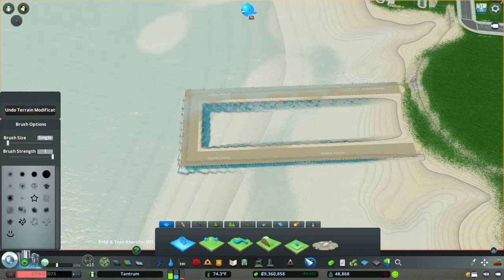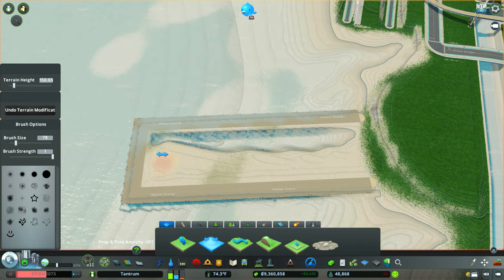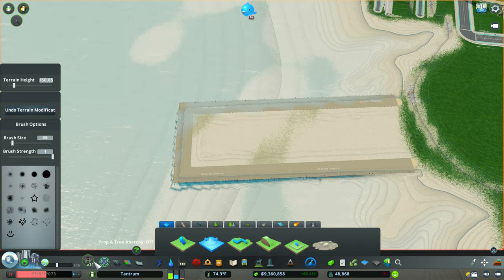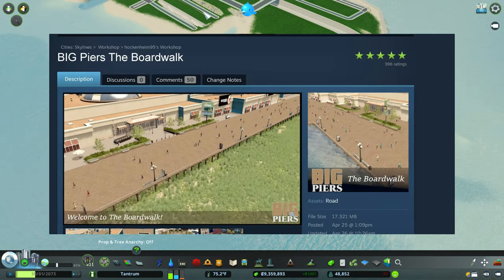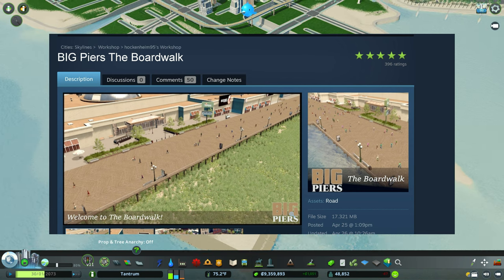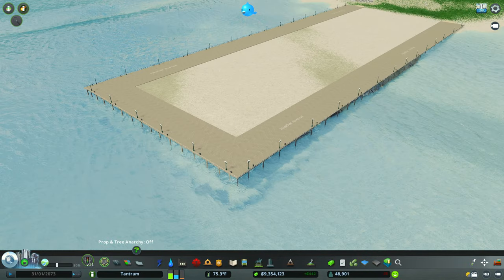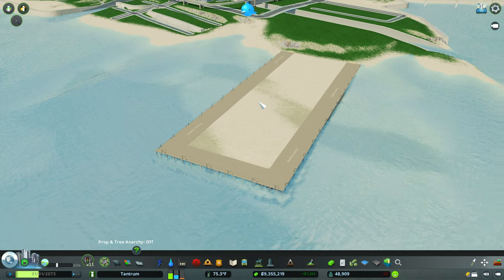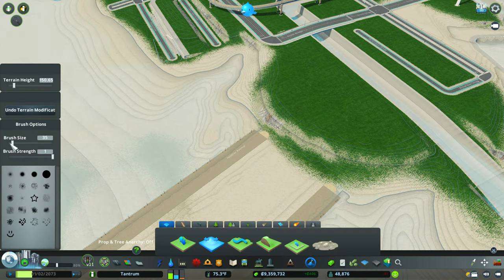We need a place where all of our citizens that live downtown and work downtown have something to do. On the screen right now you can see I did build a pier and I did fill in with dirt just to level out everything. The piers I am using are from the City Skylines Steam Workshop — it's called Big Piers the Boardwalk. What's really cool is that you can actually see the wooden beams supporting the boardwalk itself, so it really is like a very cool boardwalk.